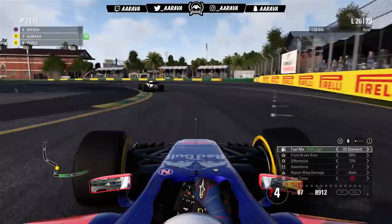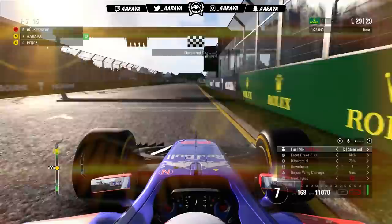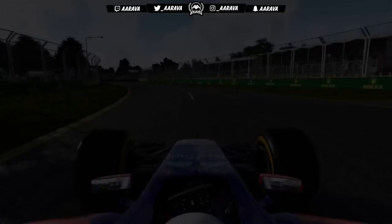On lap 26, Massa has DRS and so much more overspeed. I try to brake early and get a better line, but he parks it into the apex and chops me off — he's got it. The AI this year won't let you bully them off circuit. Massa is well and truly ahead within just a few corners. By lap 29, Massa and Verstappen have also overtaken Hulkenberg, so it's going to be P7 on the road. I can't be too disheartened — that's a very good position for the Toro Rosso, especially with our teammate out of this Grand Prix.